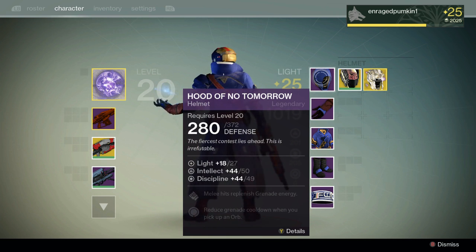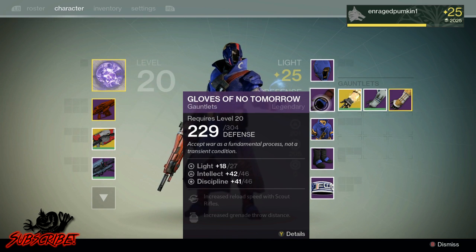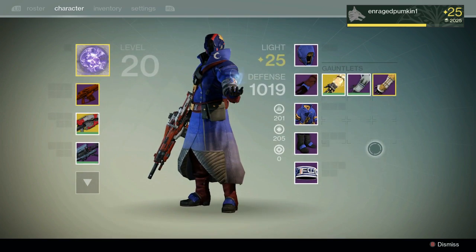When they bring out the Dark Below, hopefully there will be a way of upgrading your armor to get your actual cult armor up to level 30 or maybe level 32. I don't know, but there are items to change legendaries to exotics apparently, and rares to legendaries, so let's hope.